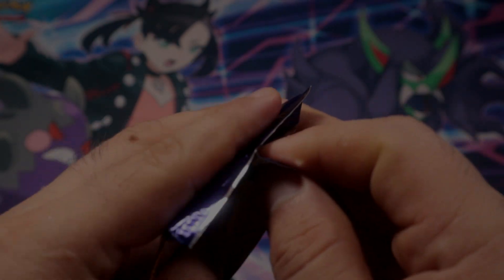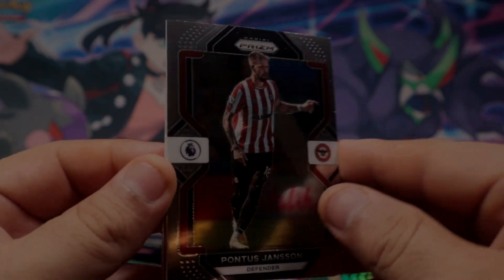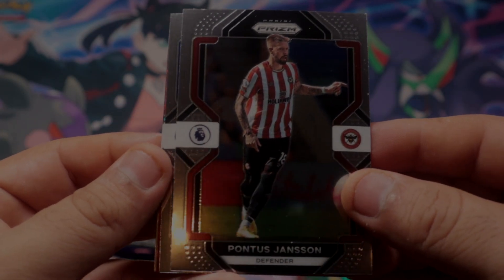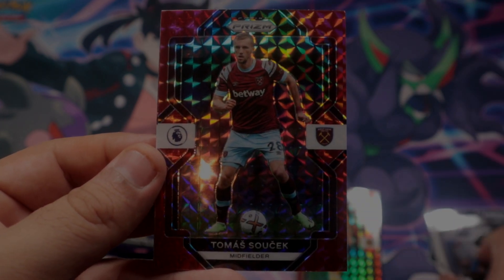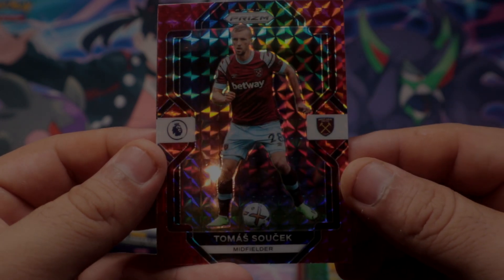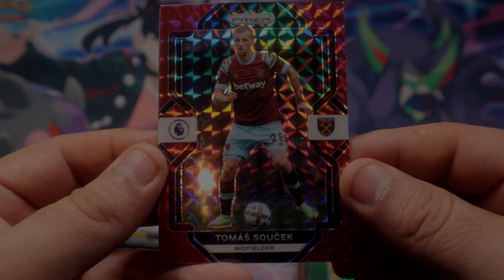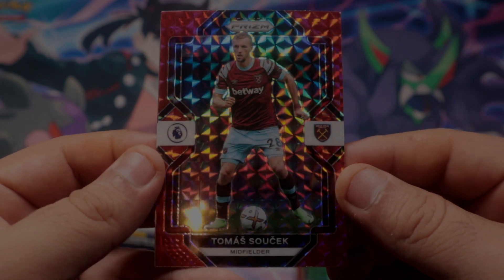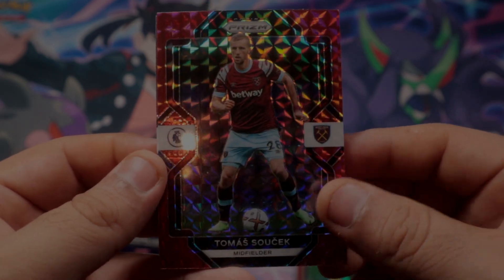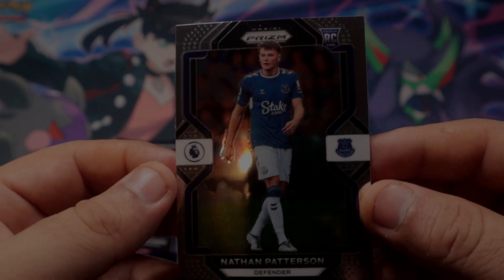So you only get one hit — insert, parallel, whatever — and three base in every single pack. Oh man, there's my other red mosaic — Tomas Sozek for West Ham. He's a midfielder for West Ham, not too bad. Still pretty good. Alright, finally we get two hits in one pack.